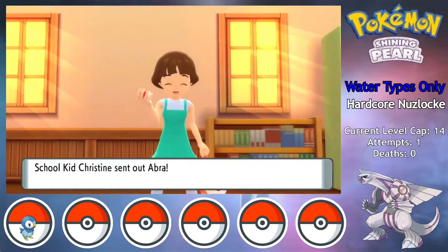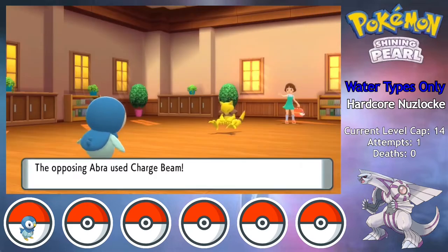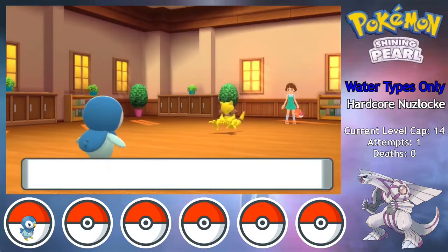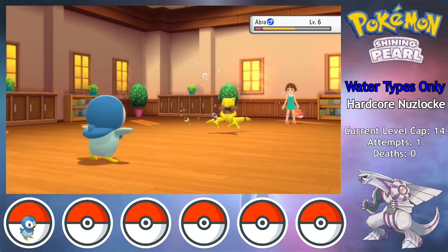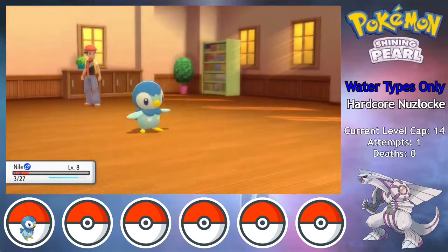I didn't expect to run into anything interesting before the first rival battle, but while at the trainer school, I fight these two kids who both have Abra with Charge Beam. Thankfully I do make it through the battles, but this was just my first taste of the updated trainer movesets. I'm pretty sure all the Abra just had Hidden Power in the original games.